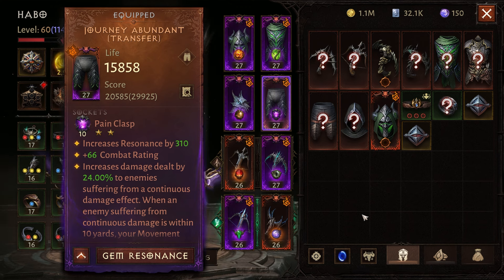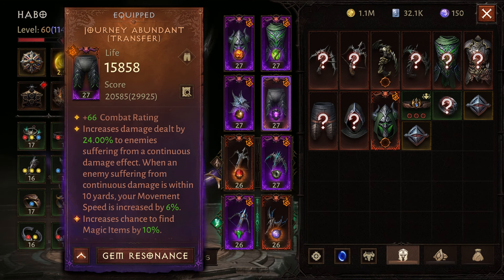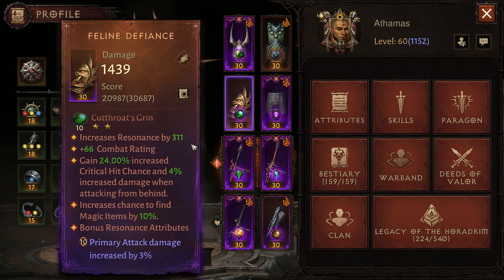Let me show you the gem description at rank 10 before we move on to the next one. Increases damage dealt by 24% to enemies suffering from a continuous damage effect. When an enemy suffering from continuous damage is within 10 yards, your movement speed is increased by 6%.